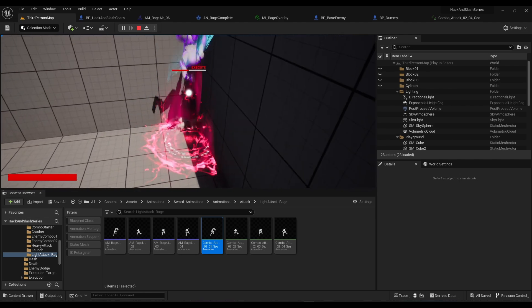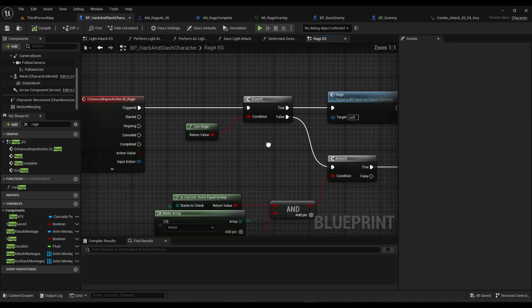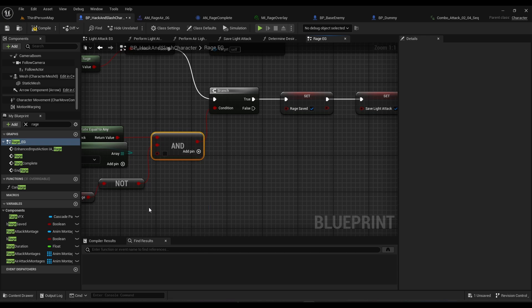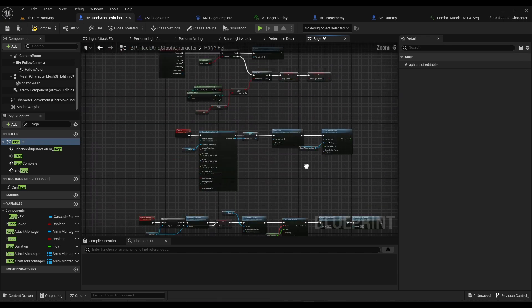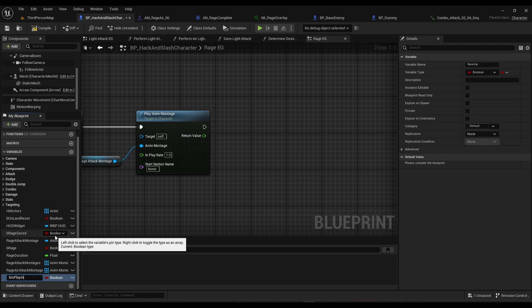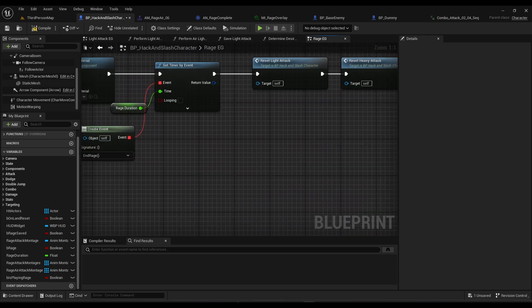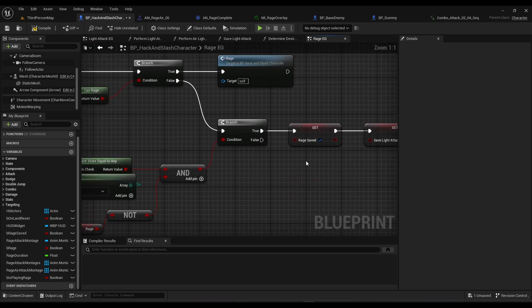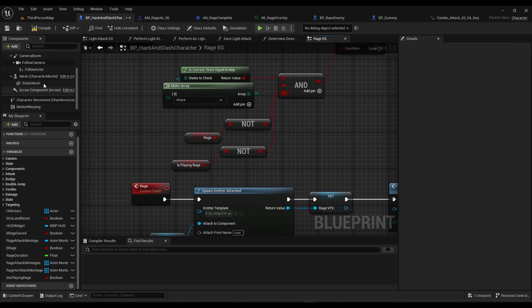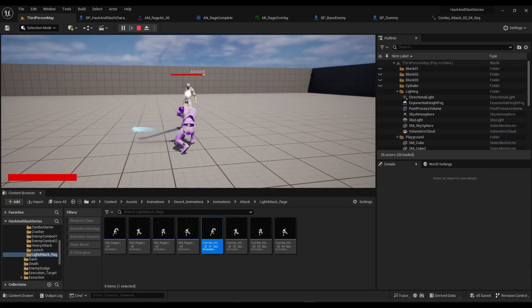Now it's working - bam bam bam, hit Z for rage, there we go. Everything seems to be working. However, we can chain the rage twice which is not good. So we add another check on the rage input: 'not is raged' - and also create a new boolean variable 'b_is_playing_rage', set it to true when we start playing, and set it to false on completed. Then we AND that condition in, so now we can't chain it twice.